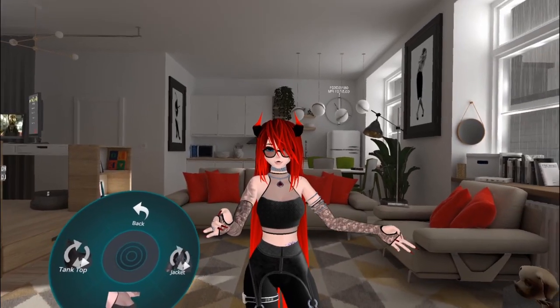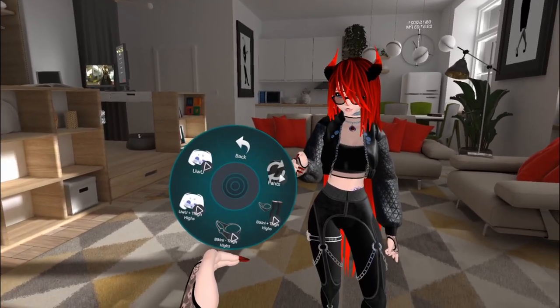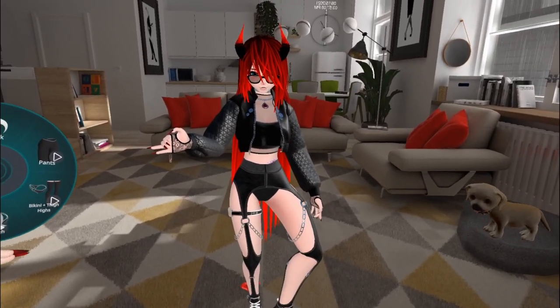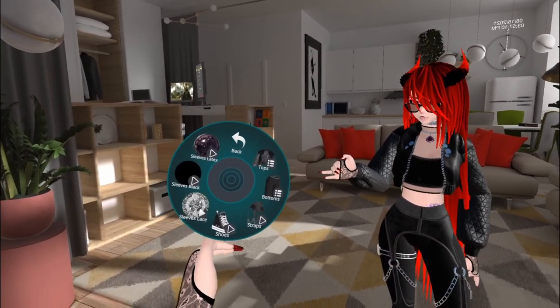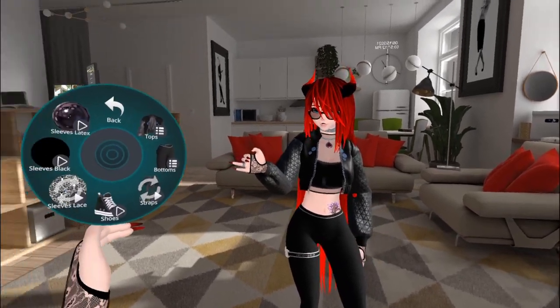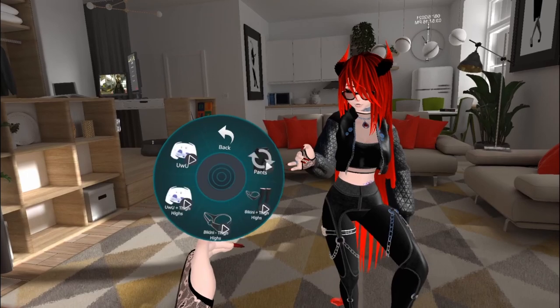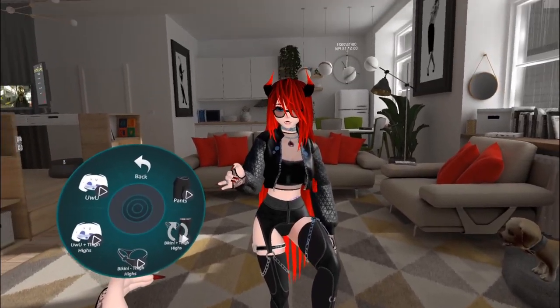Then we have our clothing. For tops we have a jacket and a tank top you can turn off. For bottoms we have bikini and thigh highs, pants, or just the bikini, plus straps you can toggle on and off. And shoes — if you don't like feet, there you go.